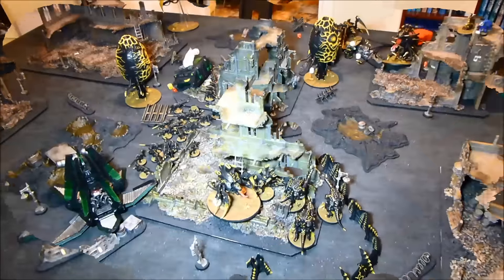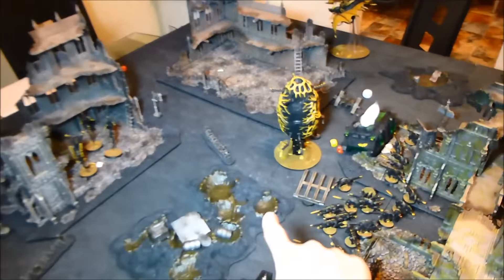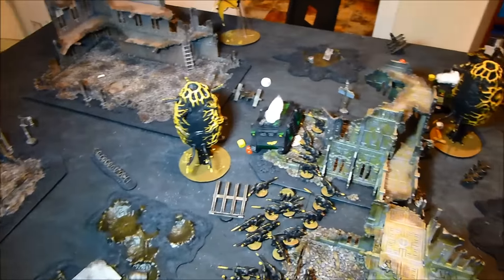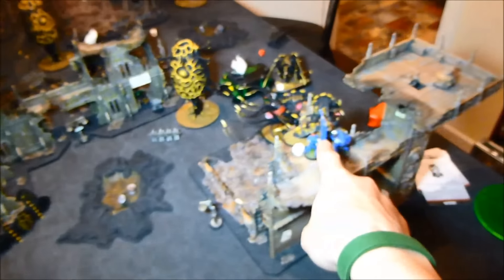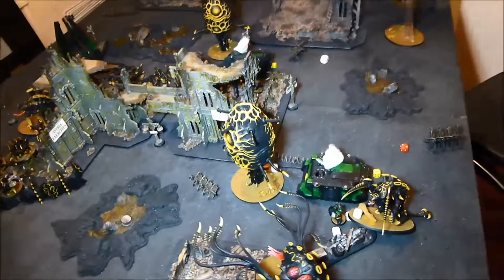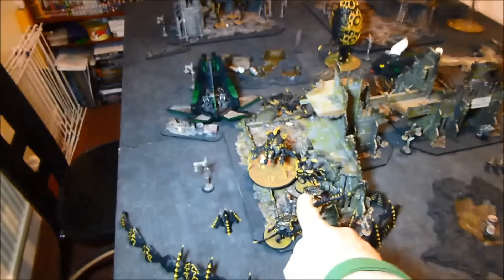Space Marines turn five. The Speeder turbo-boosted near the objective, contesting it. The lone Sternguard shot and assaulted me here, pulled me back but not quite enough as the squad was spread out — I killed him and consolidated back one inch. However, these Marines went through the door and are contesting that objective. In combat I lost a Genestealer and he lost one of the last cannons. Old One Eye took out the Centurion but the Captain is still locked in combat. It's currently 8-1 to Tyranids — let's see if the game goes on. A three — yes it does.